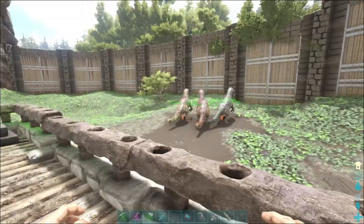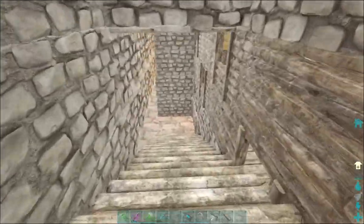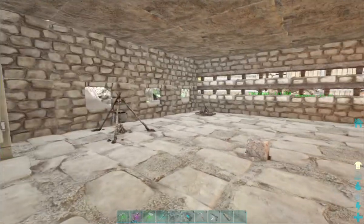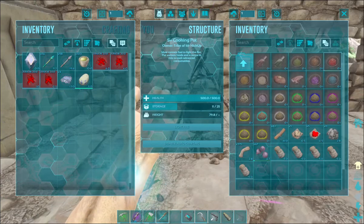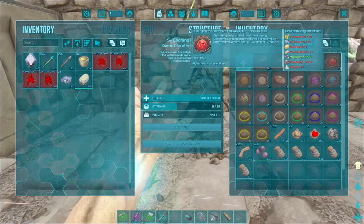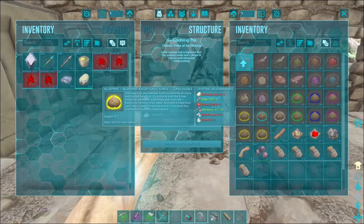I did bring the poop machine over here to feed our dung beetles. The theros are over there just laying eggs like crazy. I may need to turn them off because when they lay fertilized eggs it takes up room in the refrigerator - they don't stack. But if they just lay eggs normally they stack. For today I got two things we need to do: one, we need to craft up as many focal chili as we can because that goes into our exceptional kibble.